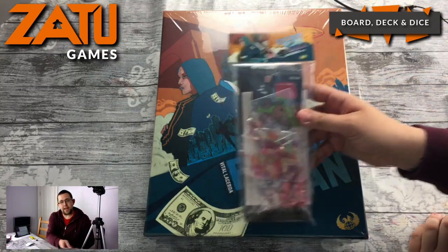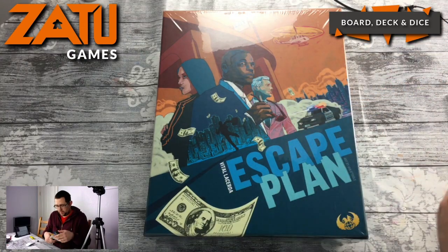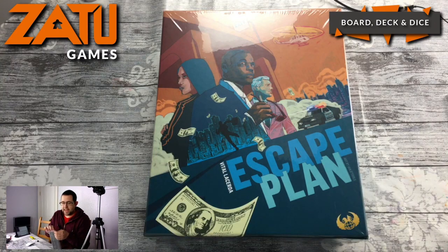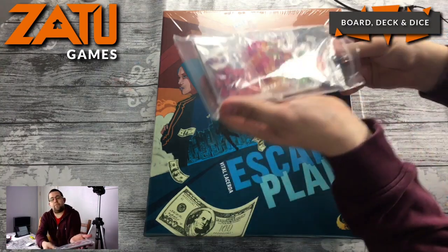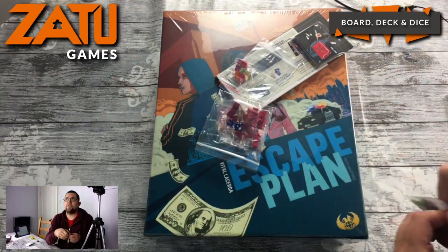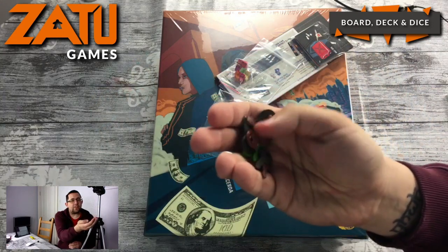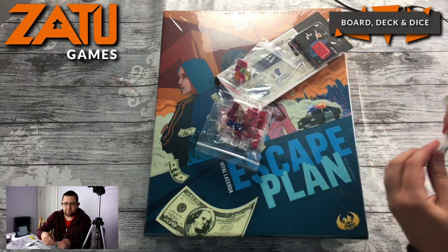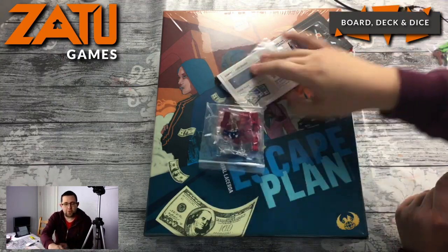We have the Kickstarter upgrade pack here, so we'll rip this open. Escape Plan is a Vital Lacerda game. He is known for heavy games like Lisboa, Vinhos, and The Gallerist. So here we have some metal keys in different colours — they're great. We have some stars and cubes and some translucent cubes there.